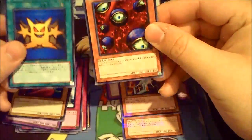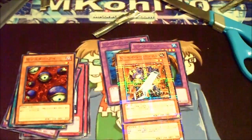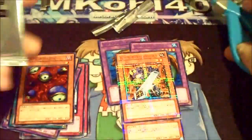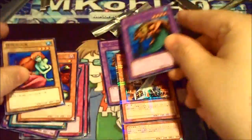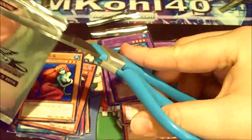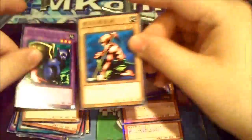Multiply is in here, and another Monster Eye — that's pretty cool. Then another rare fish — got three Rare Fish now. This pack we get a Fusionist and another Kagemusha.